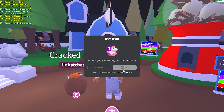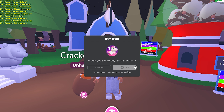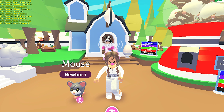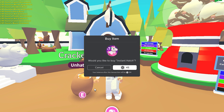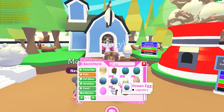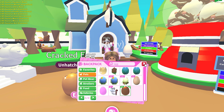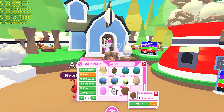We got a poodle, and I didn't know there was an ant in the cracked egg — that's our first ant! We got another ant too, so ants are really common from cracked eggs. From the normal egg we got a camel, and then a mouse — I thought I'd gotten literally every single one of these but I was wrong. I didn't know there was a mouse in the cracked egg either.